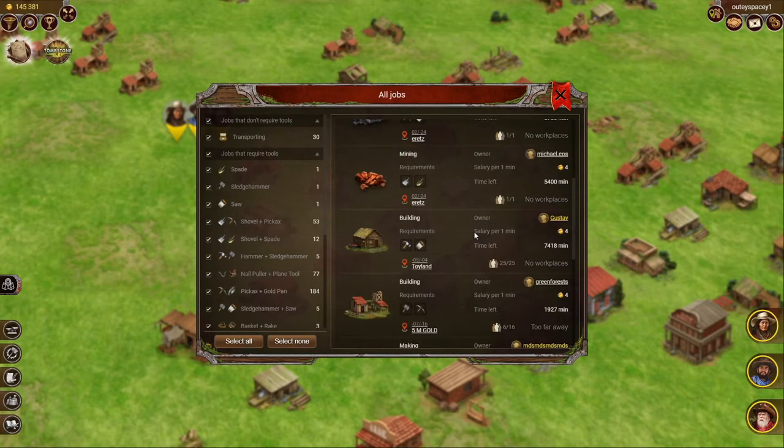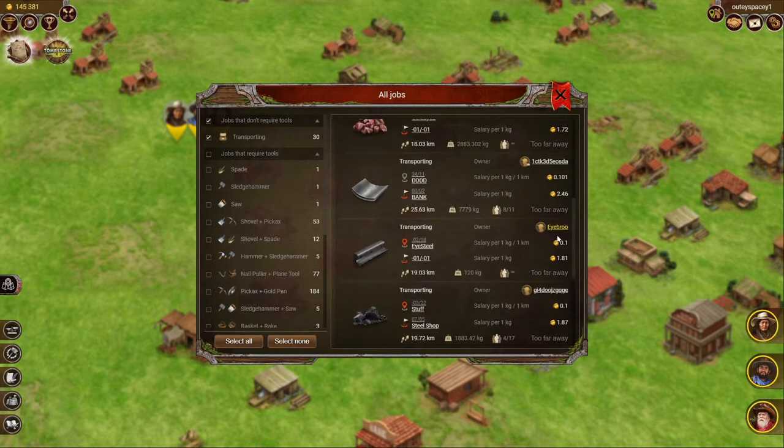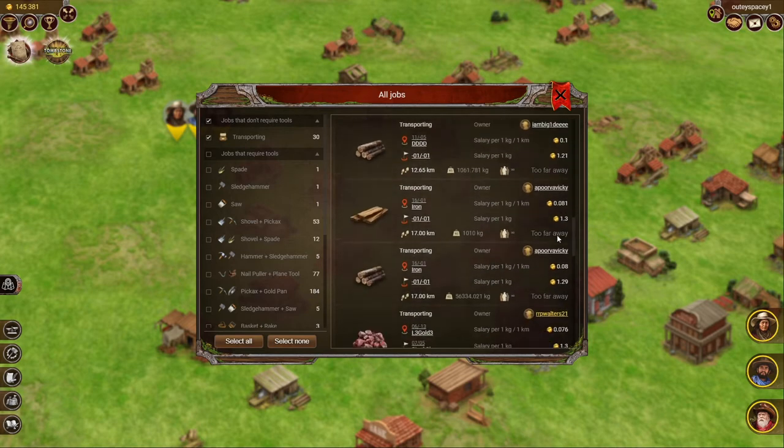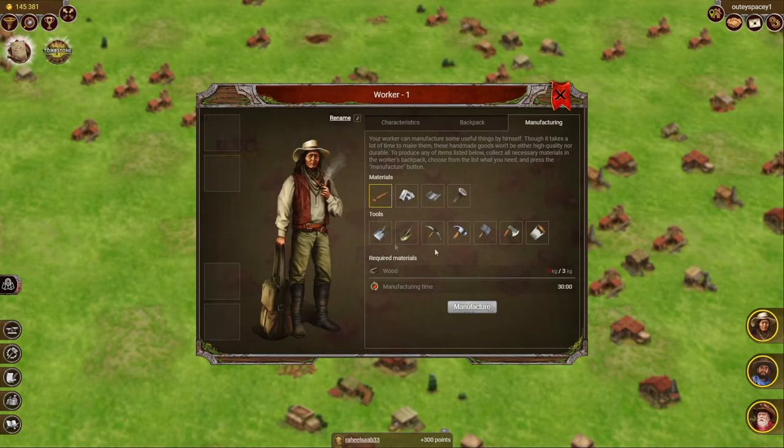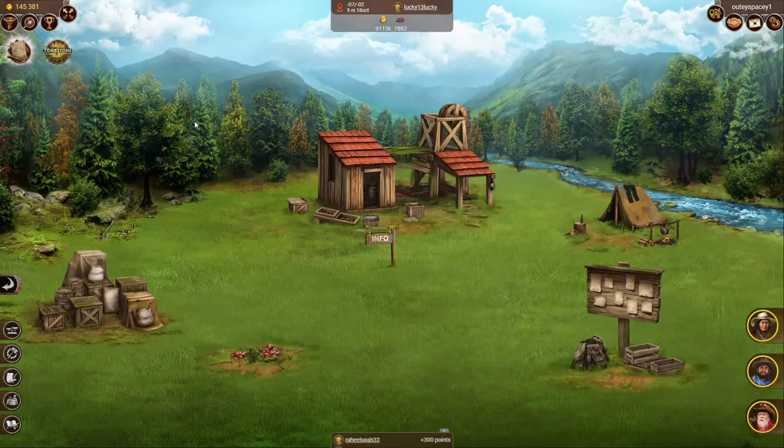There are dozens, even hundreds of jobs available on Prospectors. As a beginner, you will probably start with transportation jobs that don't require any tools. These are super low-paying gigs, and we can only recommend taking these if you send all your workers there — this could at least get you around 60 gold. You can get more as you start mining resources and getting materials early, crafting tools to jump on higher-paying jobs. One worker can get you around 300 gold or even more for a gig like that.